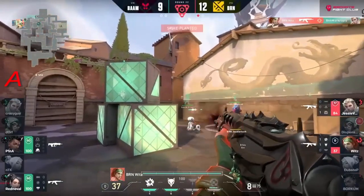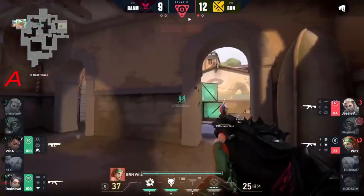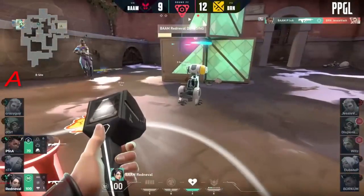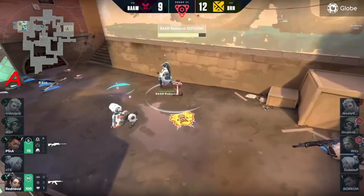Wits allows his team to get that plant just in the nick of time - 2v2! They've had to go for an awkward plant but can they actually get out of this situation? Wits goes down and Bam hang on for one more round! That is a 10-2 scoreline - Bam keeping the dream alive for the Vietnamese squad.